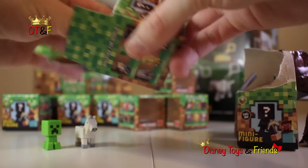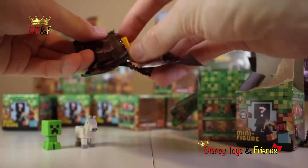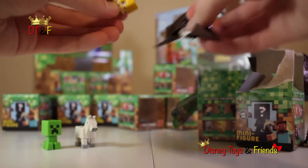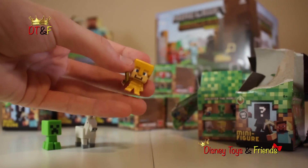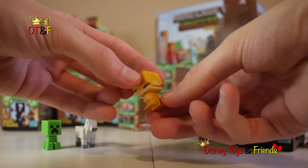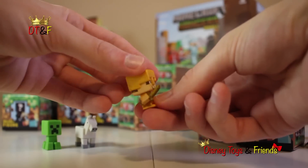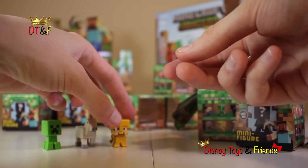On to box 3. Awesome. Steve Gold Armor! Look at that — Steve Gold Armor. Check out that bad boy. Nice sword, buddy.